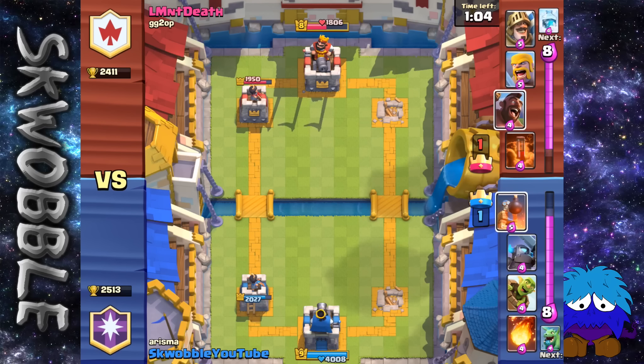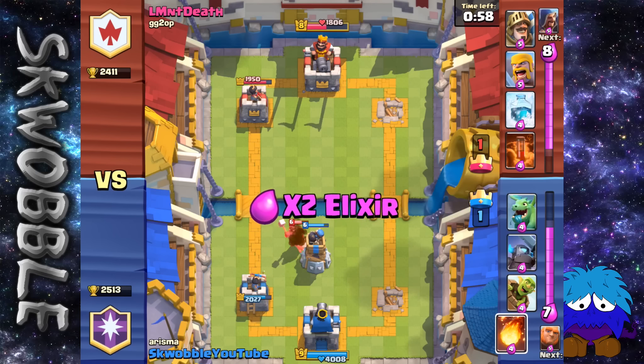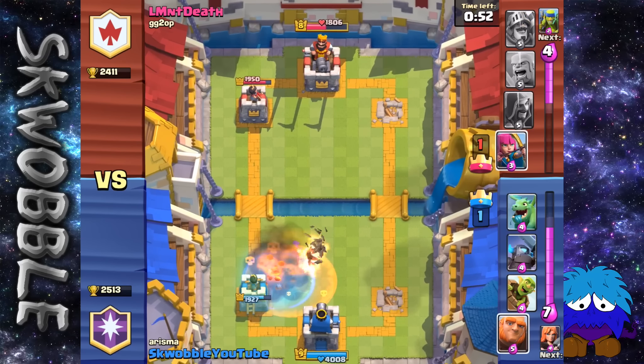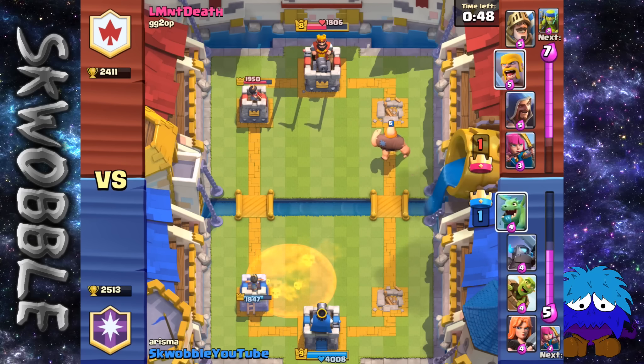They all finish each other off at the same time — that was pretty funny. Now he's going to go for his Hog Rider push. I dropped my Bomb Tower in; I knew he wasn't going to freeze it. And then he poisons it so I just decide to Fireball — very good on my behalf right there.